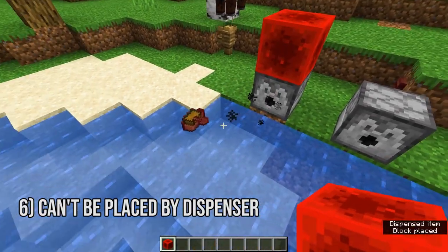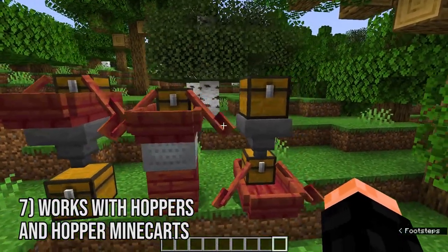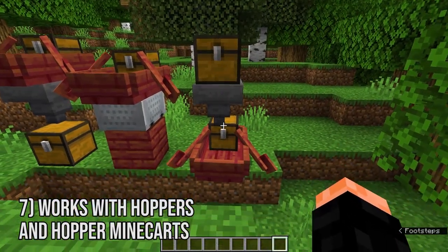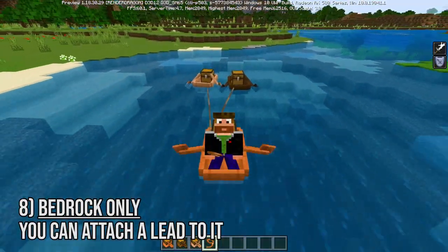Sadly, it can't be placed by a dispenser like normal boats can. It can interact with hoppers and hopper minecarts, both for loading and unloading — more on this topic in the advanced section of the video. Also, in Bedrock Edition, you can attach a lead to it to take multiple chest boats with you.